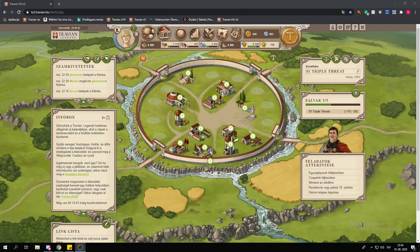What is up guys, so today I'm going to be showing you how to get your second village the fastest on a speed server. Today we're playing as Romans, which means our settlers are the second most expensive ones, depending on how you want to put it, since there are only three tribes in this game.